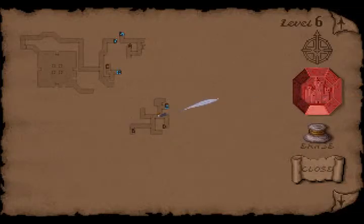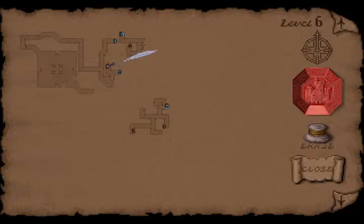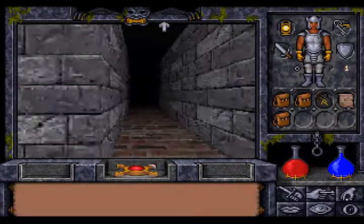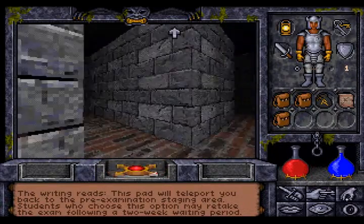So this is an area we already explored. That probably is a point where you're materialized as well. So all you can do now is go to C again — that's what we're going to do. This portal will teleport you back to the pre-examination staging area. Students who choose this option will retake the exam following a two-week waiting period. We don't want to do that.